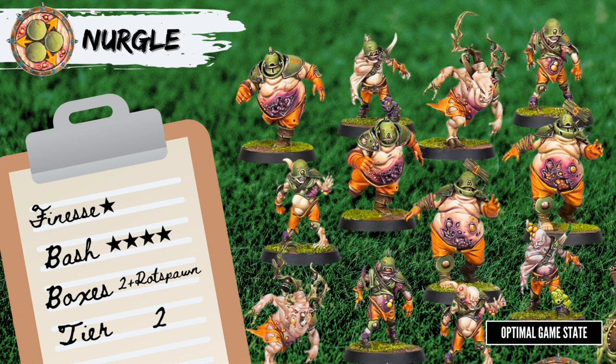You're playing this as a bash team, so you're looking to crump opposing players. When you manage to kill an opposing player with Strength 4 or less, you get to use the Plague Ridden skill — which is on all of your players — to turn the dead player into a new Rotter Lineman for yourself. Their big guy is the Rotspawn, a Strength 5 Mighty Blow blob for the frontline. This team is a menace to play against: the 4 Bloaters and Rotspawn all have Disturbing Presence and Foul Appearance, so if you try to block them you roll a d6 and on a 1 you fail, and passing or catching within 3 squares of them incurs a -1 penalty that stacks for each Bloater or Rotspawn nearby.